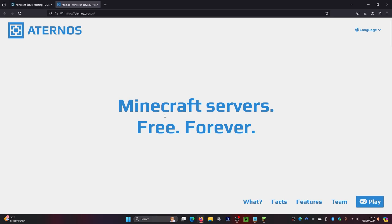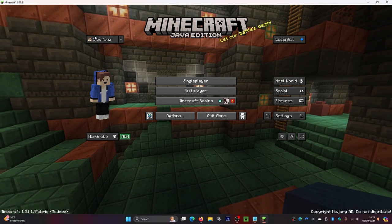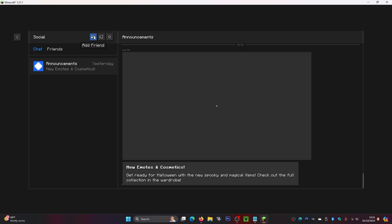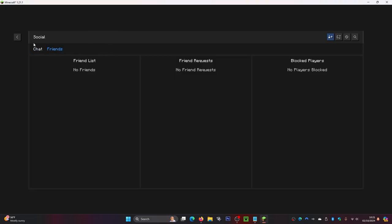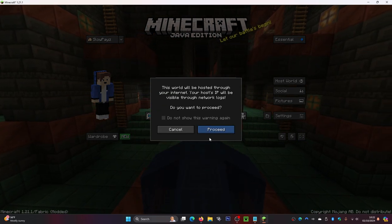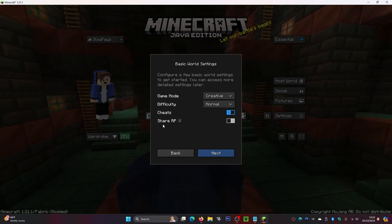The best free way to play Minecraft Java Edition with your friends is to download the Essential mod. I've got it installed here — from inside the mod, go to the Socials section where you can add a friend. Click on 'Add Friend', type in their gamertag, and click Add. Once your friends are added, click the back button and you can host your own world.